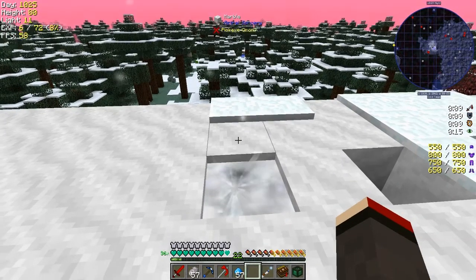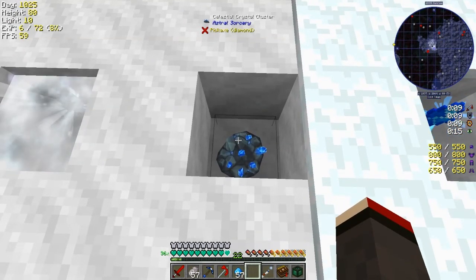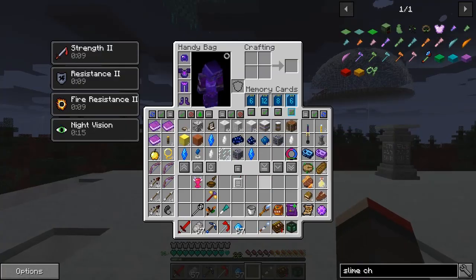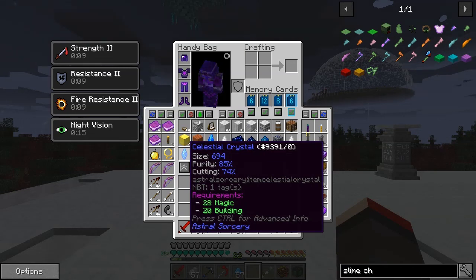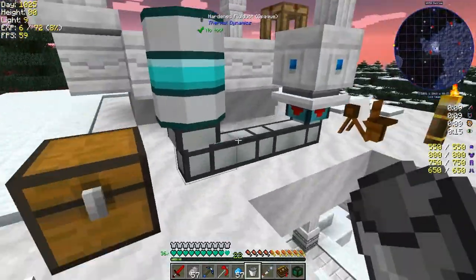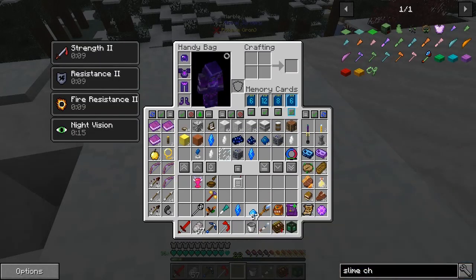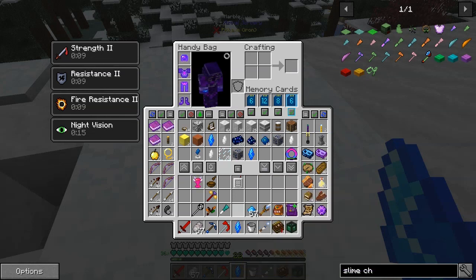That gives you a white effect, so this one is now finished. If you break that little cluster you just get back the stardust. What have we got on this one now — it must be this one — 694 in size. Let's go and get this one another bucket in here because I'm not going to leave that one while we're doing this. So 694, 85% purity.